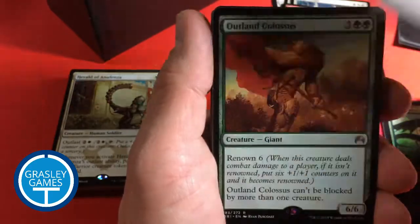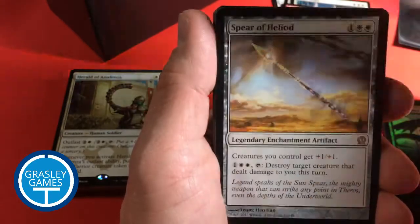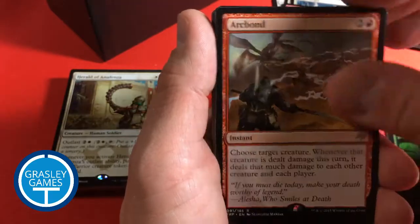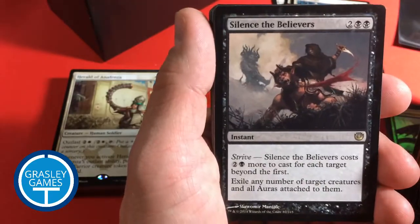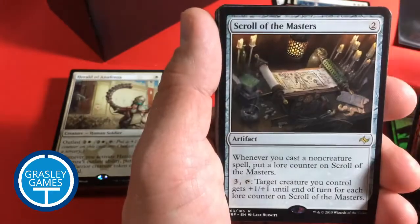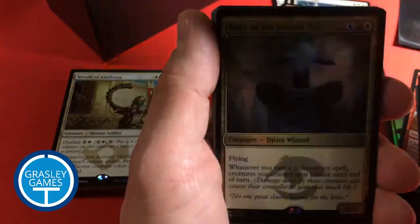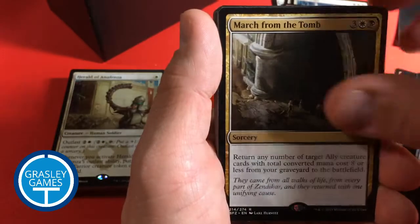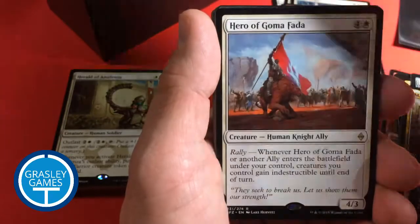Kytheon's Regulars. Outland Colossus. Chandra's Ignition. Spear of Heliod — we saw that one already. Arc Bond. Master of Pearls. Silence the Believers. Temur Ascendancy. Crackling Doom. Scroll of the Masters. Grind Clock. Flying Crane Technique. Sage of the Inward Eye. March from the Tomb. Ugin's Insight. Wasteland Strangler.